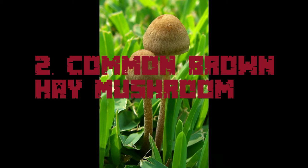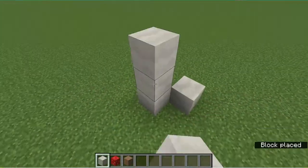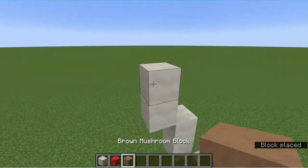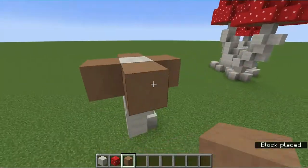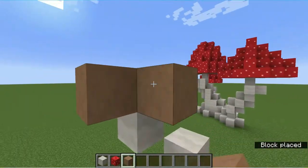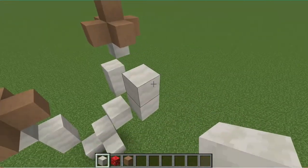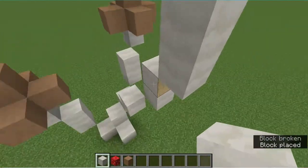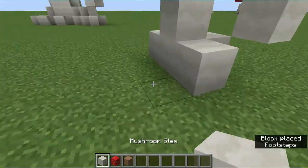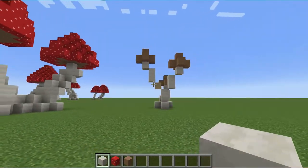Number two on our list is the common brown hay mushroom, or Panaeolus foenisecii. These are extremely common, mildly poisonous mushrooms that you might find in your yard. These are very simple to build as the stems are long and narrow, and the caps are rather small. We can build three brown hay mushrooms rather quickly, as you can see here.